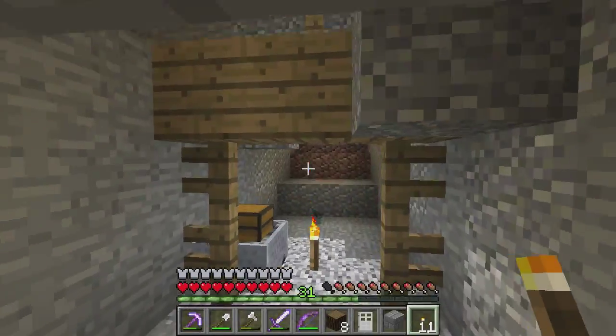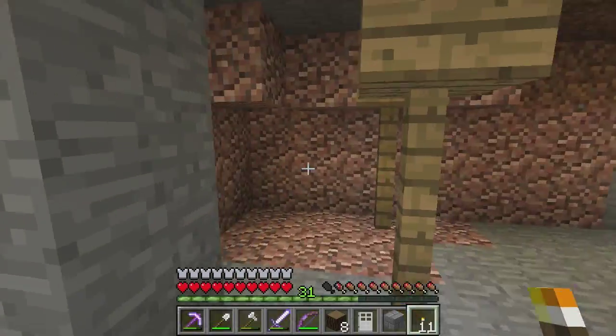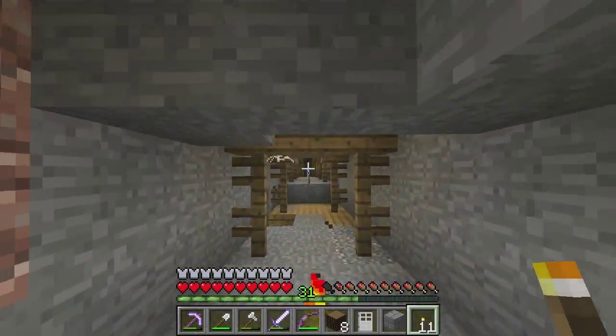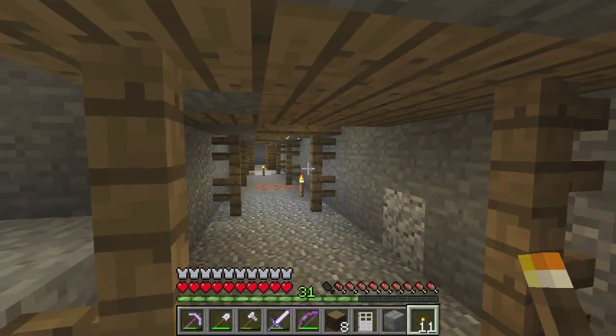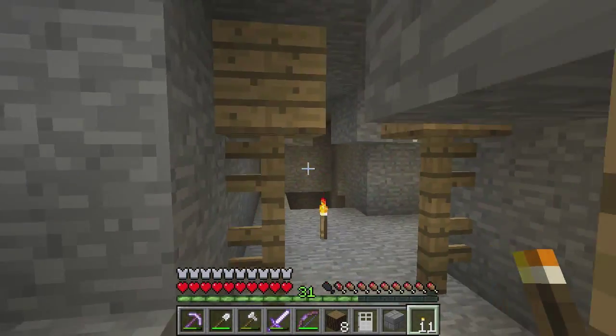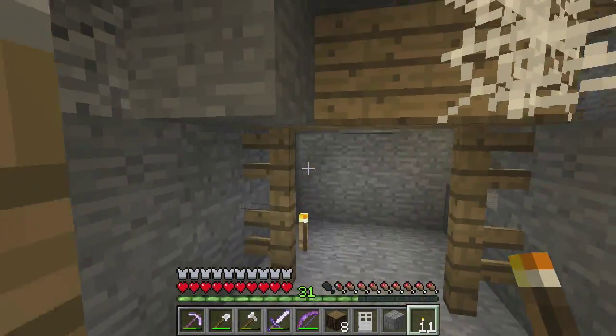I've already got a crafting bench on me — Mr. Prepared. Couldn't bring a silk touch pickaxe through the ender chest though. Get some sticks. There we go. A couple more picks now, which is going to be good. That'll keep you going.